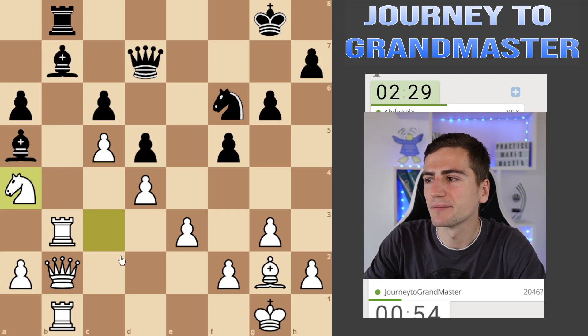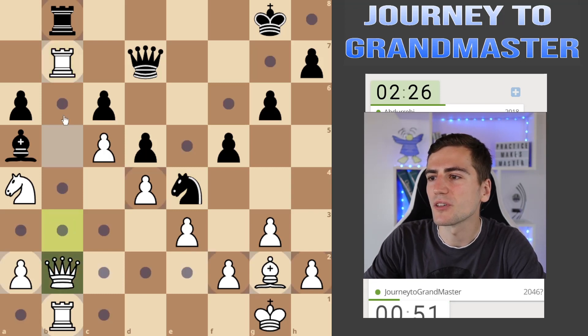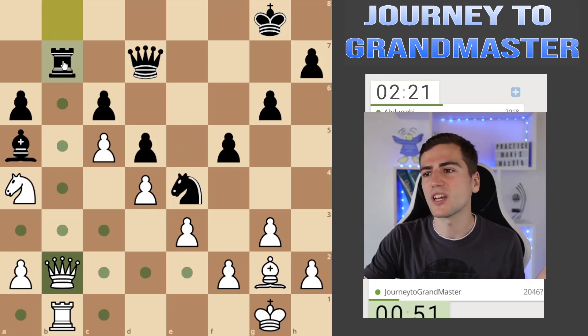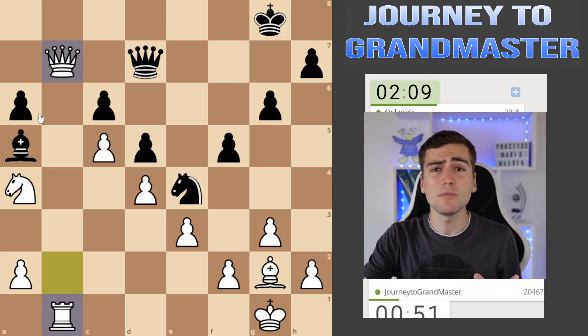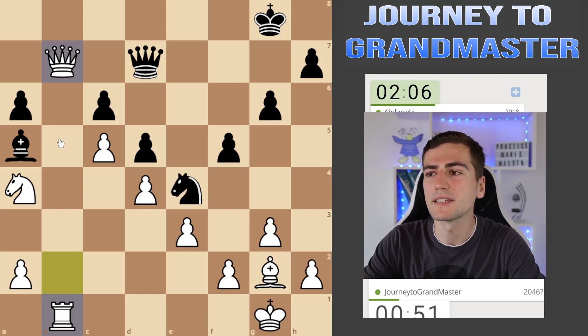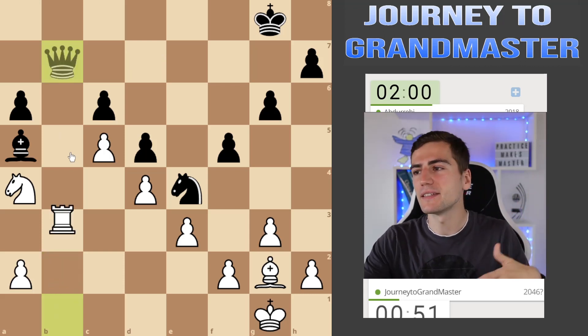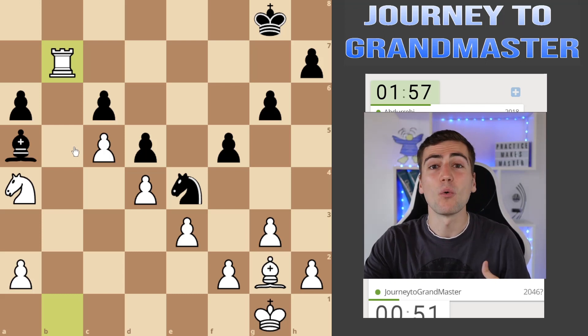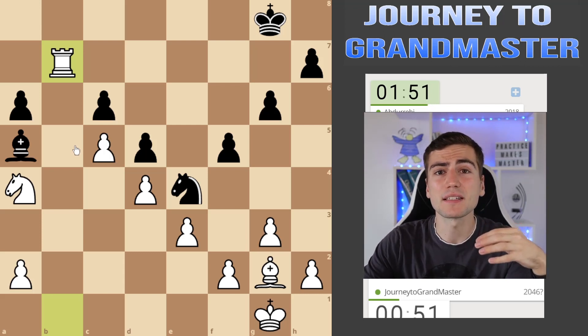Now I guess it's time to resign. I have 54 seconds but that's more than enough for such a position. I'm not sure if I should have taken the knight first, just to exchange as much material as possible and simplify, but it doesn't really matter. Tell me in the comments — would you resign in such a position much earlier, or would you play till the end trying to flag your opponent? What is your strategy in terms of that?